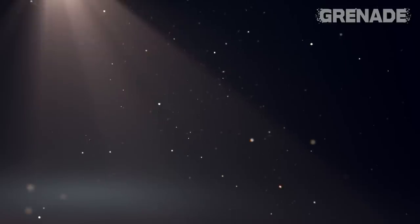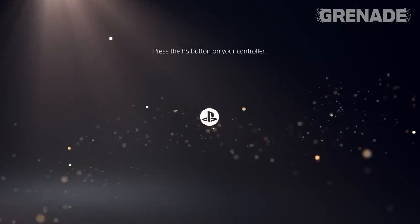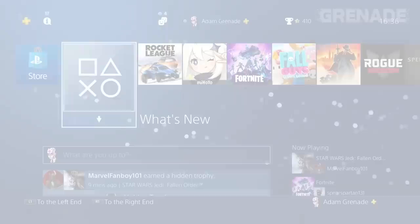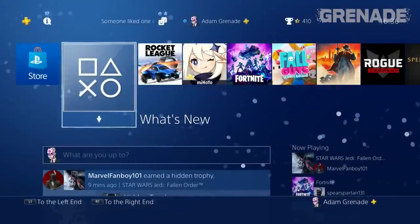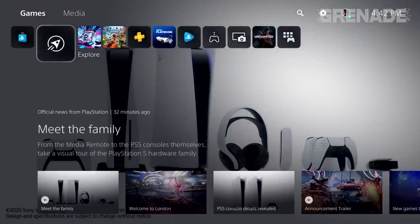First up, the home screen. The moment you switch on your PS5 you'll be met by a prompt and then this home screen. Similar to the PS4 home screen, this will feel quite familiar — panels to represent your games and other applications. There's also the explore section, which is very similar to the 'What's New' section we currently use.